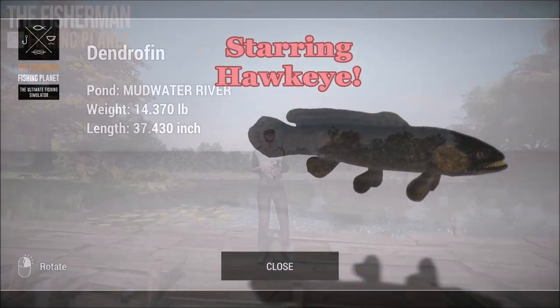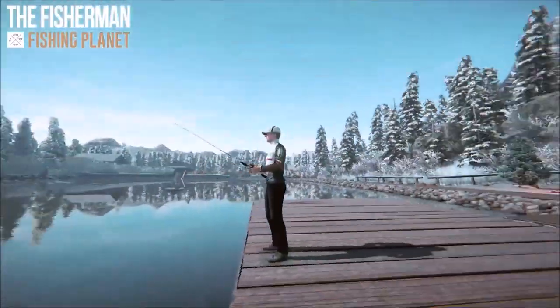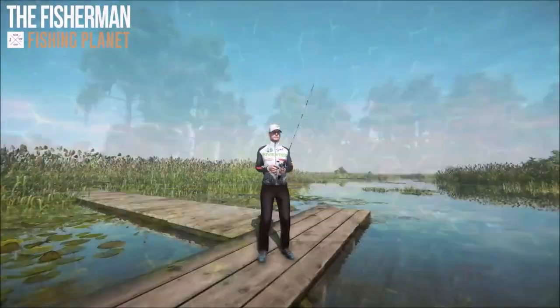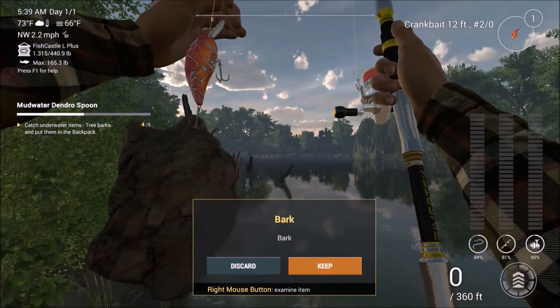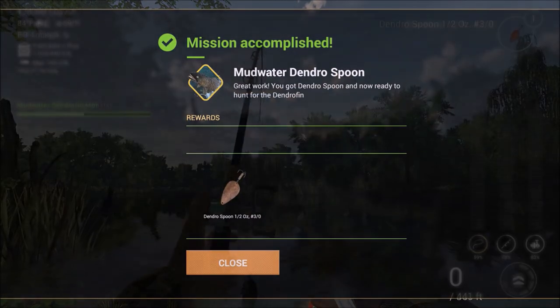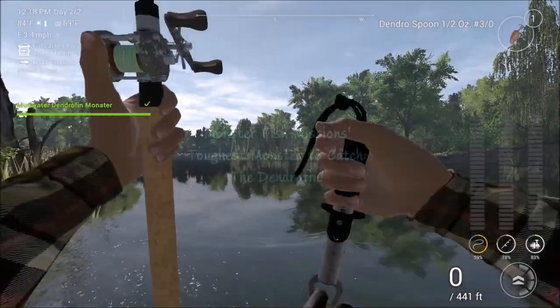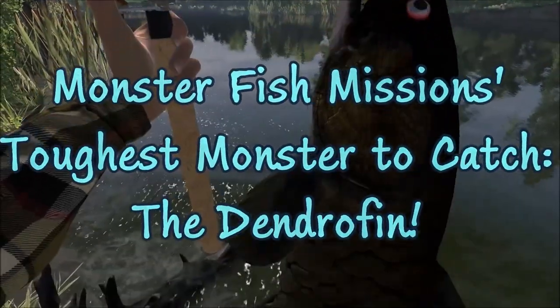Father, forgive us for what we must do. You forgive us, we'll forgive you. We'll forgive each other till we both turn blue, then we'll whistle and go fishing in heaven. Fish and whistle, whistle and fish, eat everything that you put on your dish. And when we get through, we'll make a big wish that we'll never have to do this again.